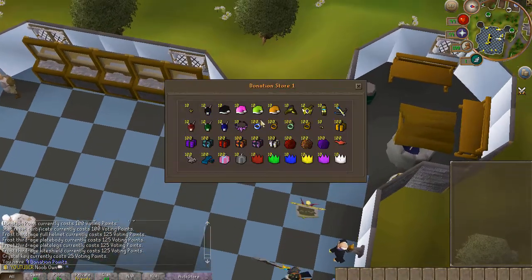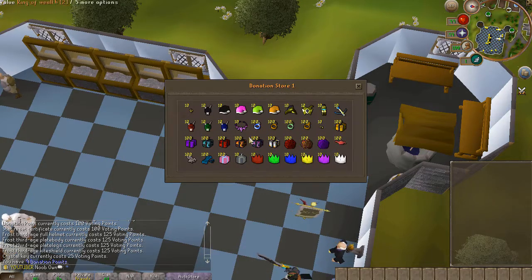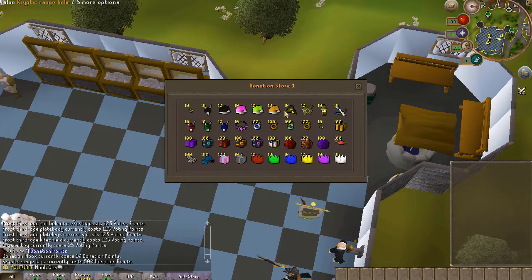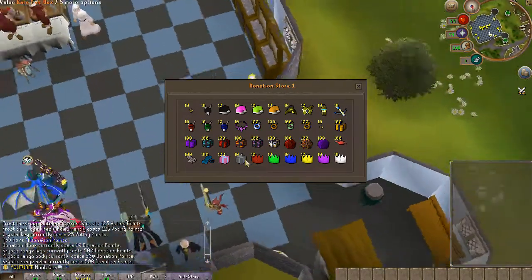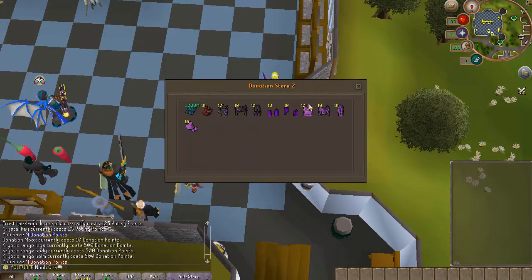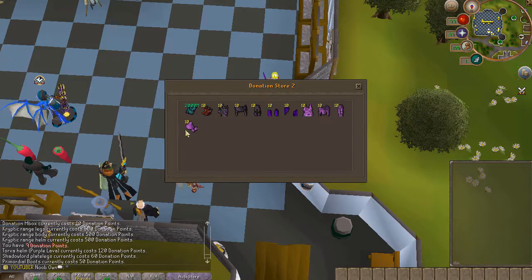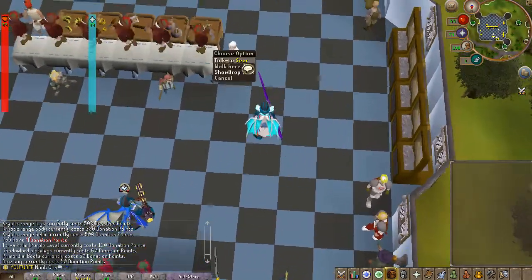In the donation store for donation points, you can buy colorful Santa hats, Halloween masks, a collector's amulet, ring of wealth, and various boxes including the donated boxes at 10 donation points each — about five dollars. There's also a Cryptic Range set which is probably one of the best range sets in game; it looks like Armadyl with different colors and looks really good. The extra shop has Torva full helm, Magma set, Shadow Lord set, primordial boots, and a dice bag for a few donation points.